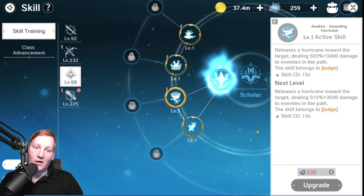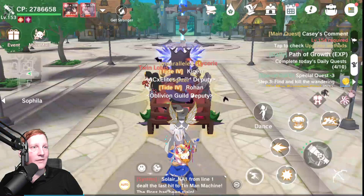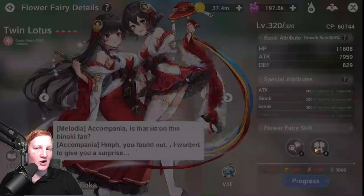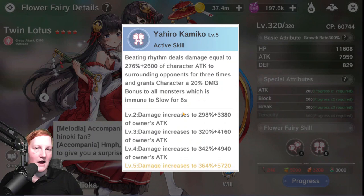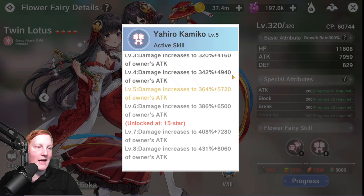Now what we pair with these — if we take a look at our Flower Fairies — with both sets, it's all about damage. Twin Lotus is going to be one of our best options because her ability does more damage based on your attack, which your attack should be high especially with that Flamey Cannon buff and Star Blessing buff, as well as increasing your damage by 20%.